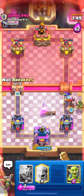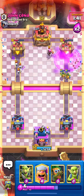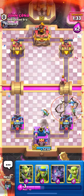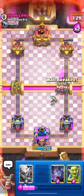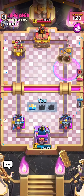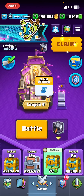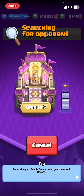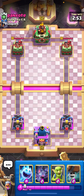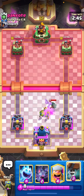He goes for log but it's fine — wall breakers in the other lane. We go for a late ice spirit, then wall breakers alongside the lumberjack so they're quicker. We actually got a win — I was not expecting that. We had to spam all game and defend with lumberjack and ice spirit. The firecracker was even more annoying than a musketeer because it hits the tower randomly — but great game.